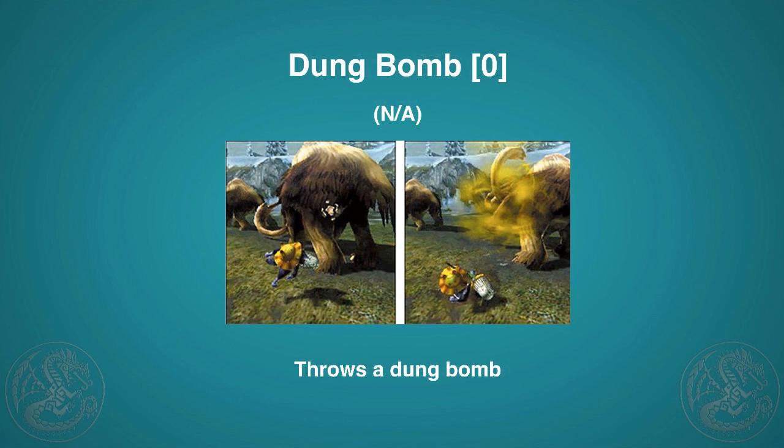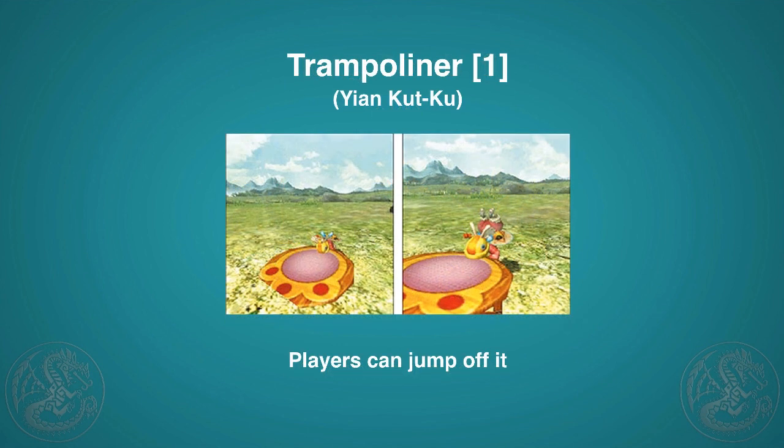Dung Bomb is awesome because it's absolutely free and anyone can learn it. You can get monsters out of the area, dung small monsters out of the way, or if you get pinned down you can dung the monster off you. Very powerful skill to have when scouting a cat.